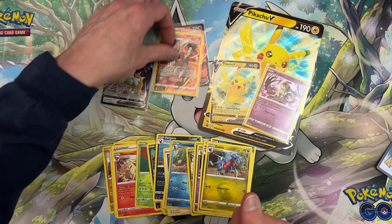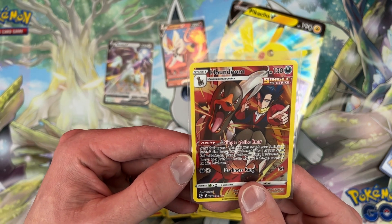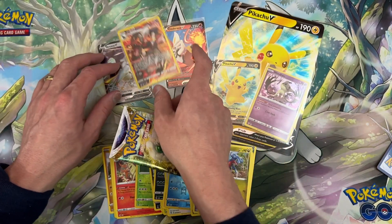What's Houndoom's ability? Once during your turn, you may search your deck for a Single Strike Energy card and attach it to one of your Single Strike Pokémon, then shuffle your deck. If you attach energy to your Pokémon this way, put two damage counters on that Pokémon.